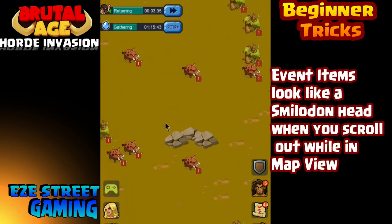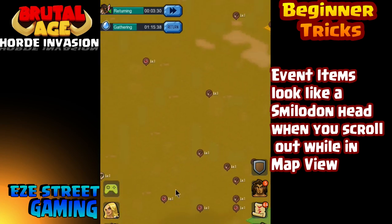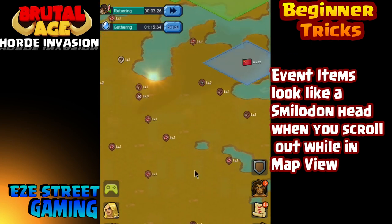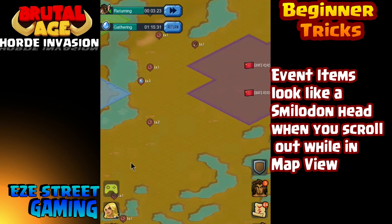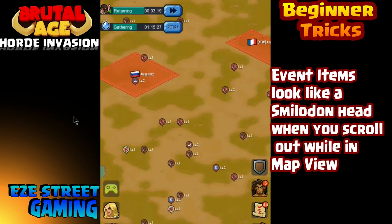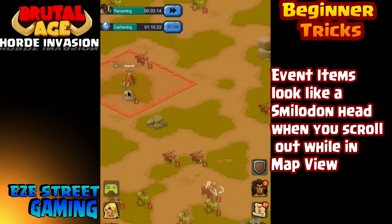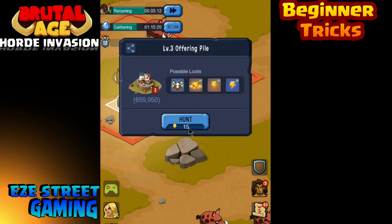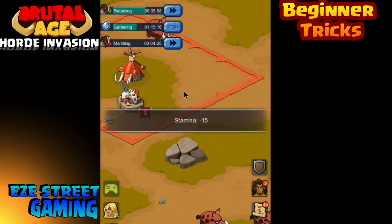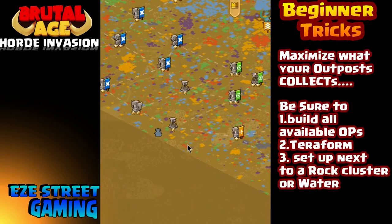Also make sure you have at least one outpost on the edge of the map, and preferably nestled in between some rocks or in the middle of a pond. You want to try to have rocks or water on every one of your outposts — it makes a big difference. You also want to terraform. Terraforming is when you click on land inside your square outside of your outpost and it lets you add trees, rocks, or water, which actually helps you collect those resources even faster.